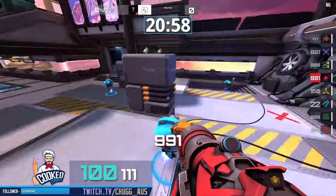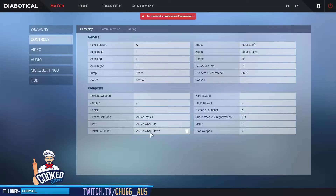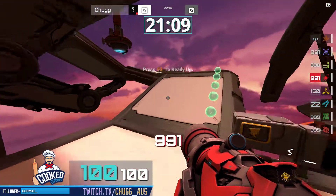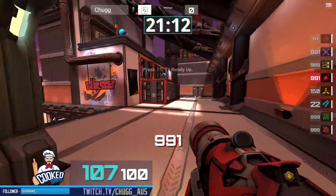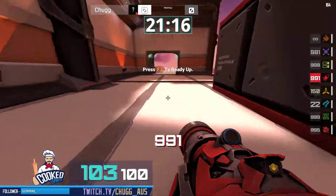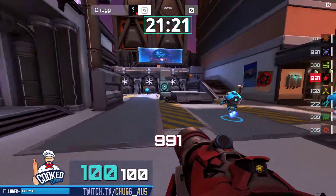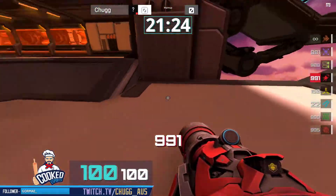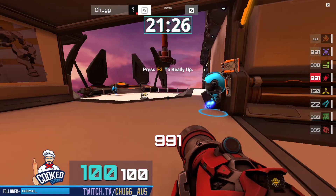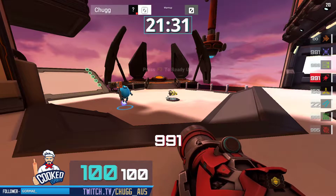Hey, this is Chug and I'm here to talk about key bindings. The first point is that the point-and-click rifle, shaft, and rocket launcher are all bound to mouse buttons. The reason we chose this is because we want them to be accessible while moving however we need to move — dodging, pulling out our weeble, air strafing — and we can pull out any of these weapons with zero impact on what's happening on our keyboard. This is really important because these three weapons are the most powerful direct fighting weapons in the game.